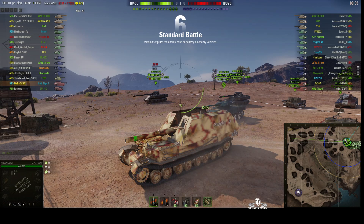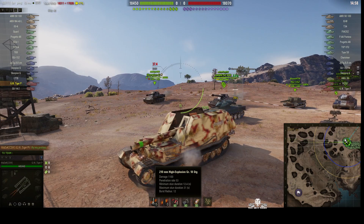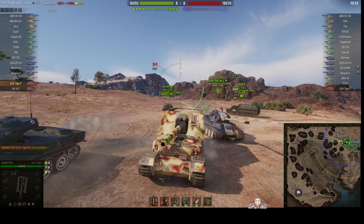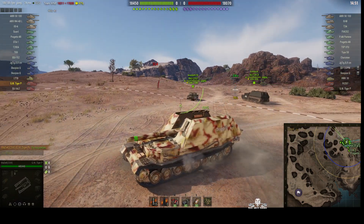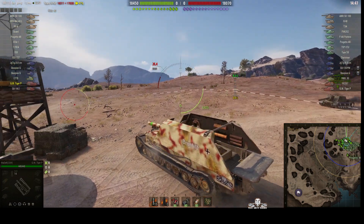It's got a 21 centimeter howitzer — you can tell from the gun barrel there's no muzzle brake. It can do 1,100 alpha, penetrating 53 millimeters of armor and 12 meter burst radius, but it's got one of the slowest arties in the game and a very long reload at 38.81 seconds.